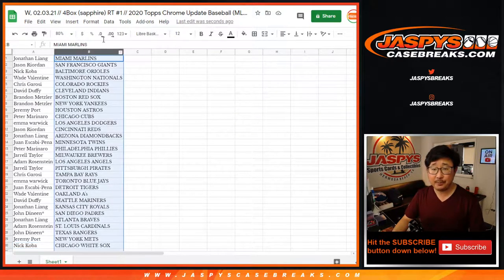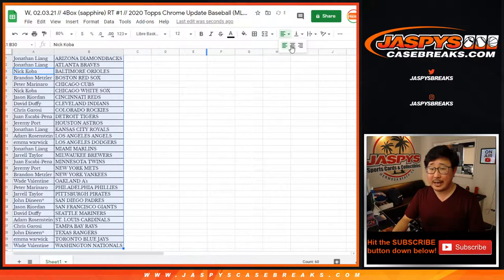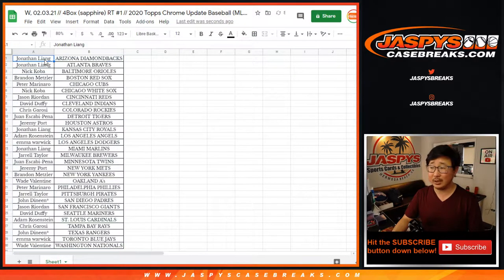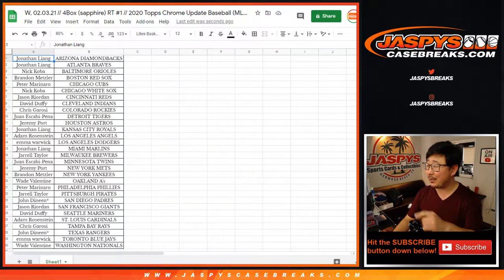All right, so let's put all this on one page here. Sort by column B. We're going to pause the video and allow a little bit of a trading time. We're going to dig up a checklist for you too. I'm going to go grab the boxes as well. So stick around, we'll be right back.